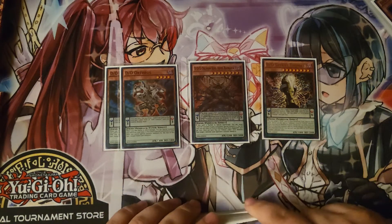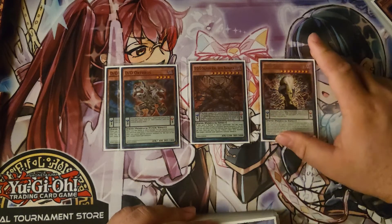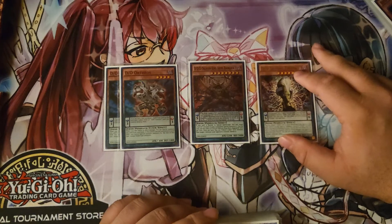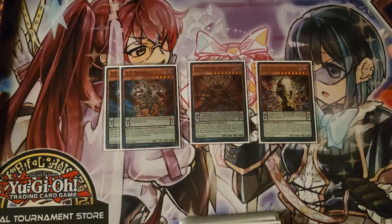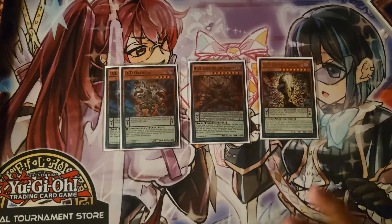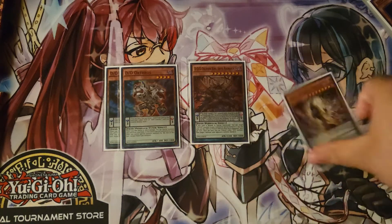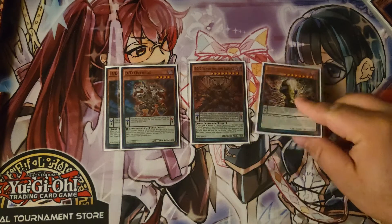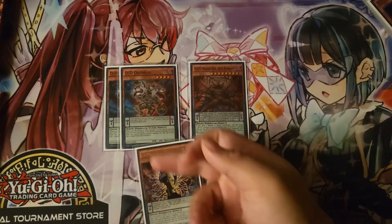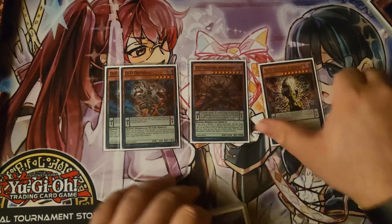Ragnarok — although I loved Ragnarok before — I can do without it. It's a great scale and being able to burn yourself to summon Orthos from hand is really cool, but there are a lot of times where I prefer Thomas. Opening either one of them is not a brick, because if you open either, you can scale the other, pop Orthos off itself, and then scale Thomas back into Ragnarok. I like it; it's fine.